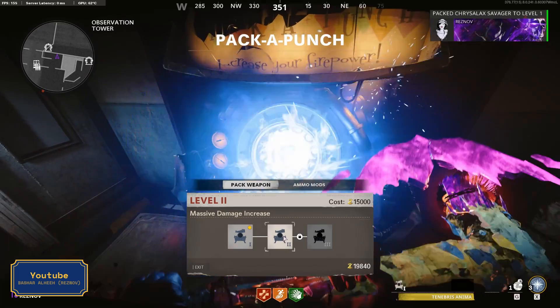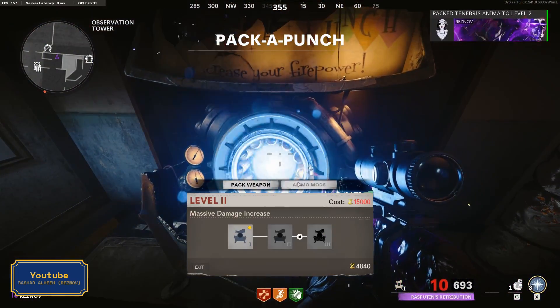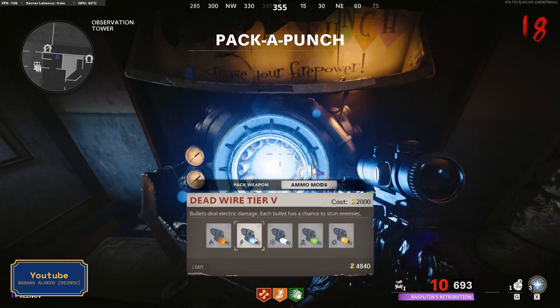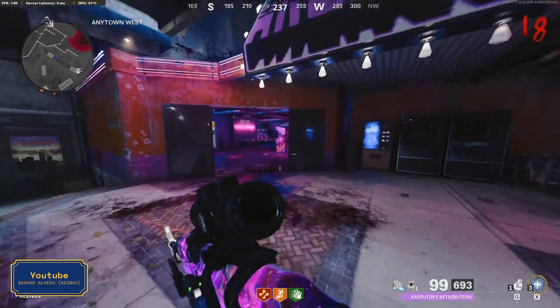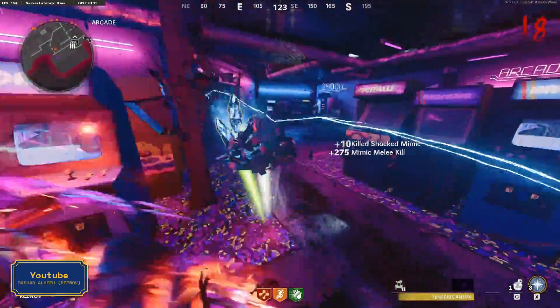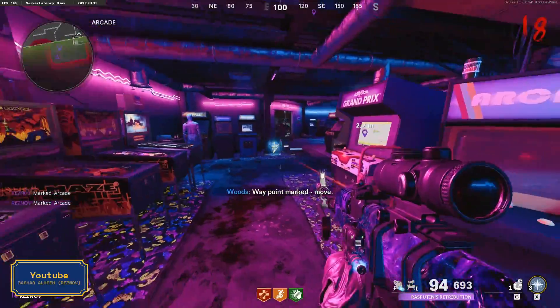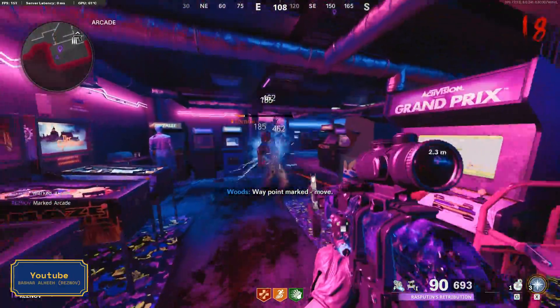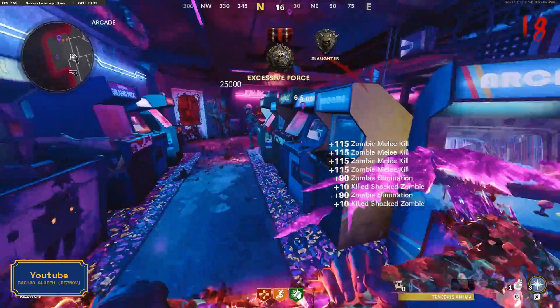Now go back to the tower, upgrade your wonder weapon, and take the electrical ammo mod for your basic weapon. Then go to the arcade and shoot zombies with your basic weapon near that game box until one of them gets shocked. The electric field will power the game box and you can use it for 2000 points — I advise that you use it at the beginning of a round when there are no zombies around you.